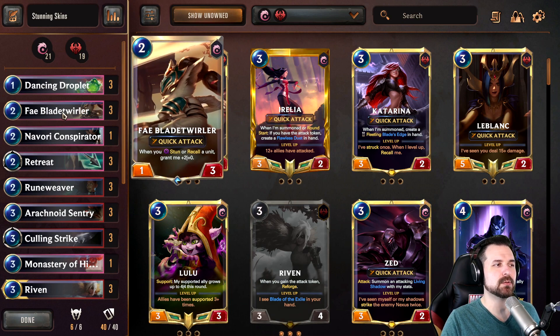We're rocking Fae Blade Twirler. This one is pretty standard in Yasuo lists. I know that on Twitter it's been a bit of a hot-button topic amongst some players, people that I follow in the community have mentioned that Blade Twirler might be a trap, and that could be the case, but I kind of wanted to take a mini trip down Nostalgia Lane, and this was a staple in the launch version of Yasuo lists, so we're rocking it.